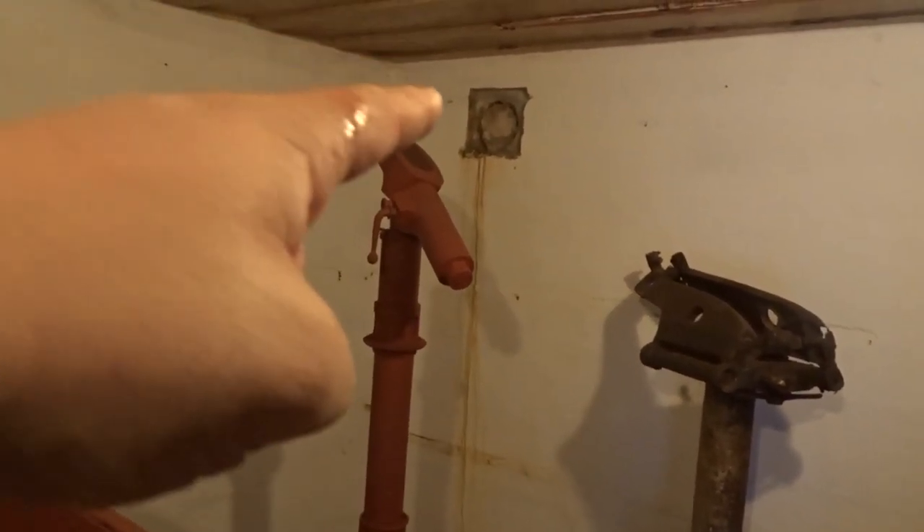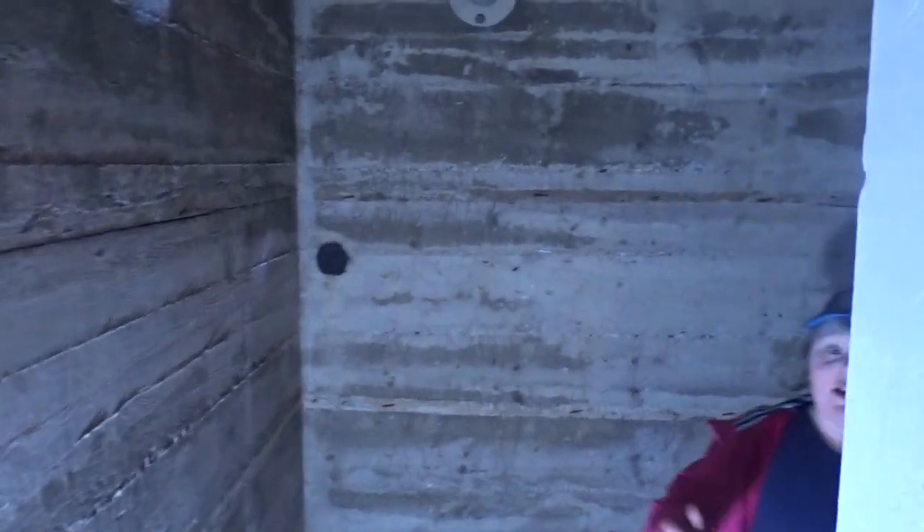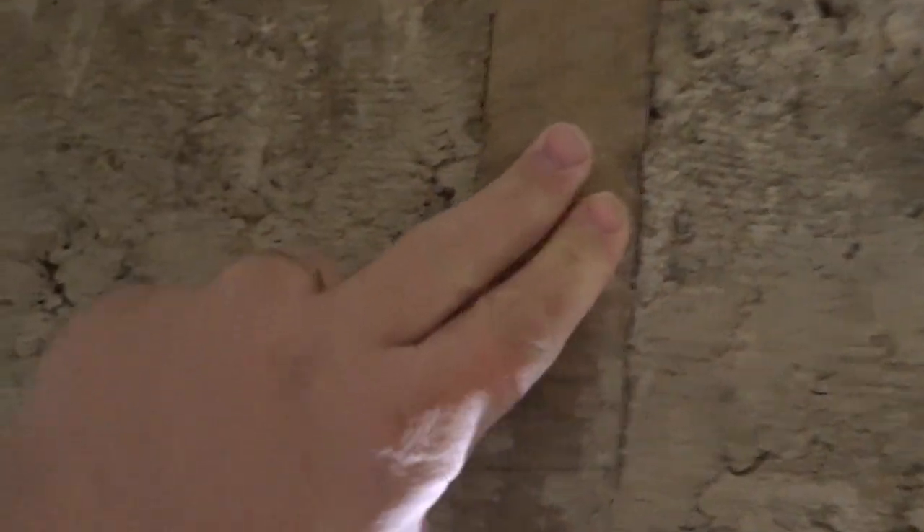You've got what looks like a ventilation vent at the back there as well. The bit Charlotte's interested in — the darkness — would have been the officer's room. That's what Malcolm is saying. Look at that — there's an air vent there, and we've got heating. And you've got the wiring. It's actually a metal roof — that's quite cool.